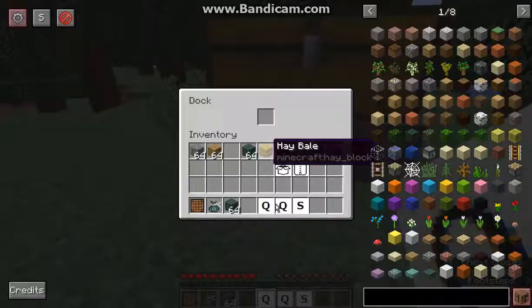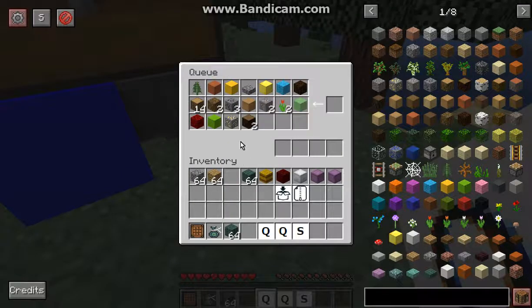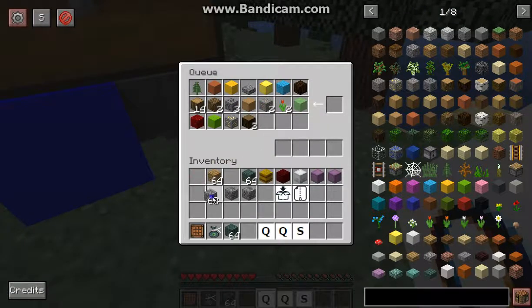You can use this either in the world or in a dock block. The queue item is designed so that you put blocks or items in, and similar to a hopper or other transport systems, it'll go from one direction — that direction being the first that it inputs and outputs, as well as the first in the queue. So the other end is last in the queue. If I use planks, for example, it'll just put stuff in there as the next one in the queue.